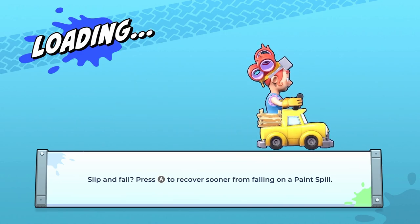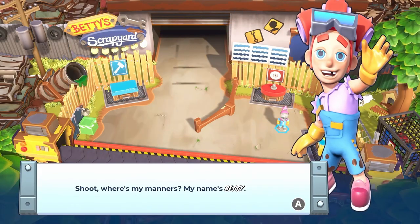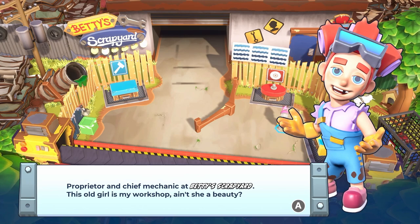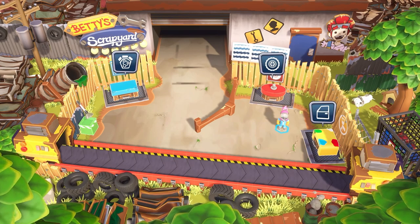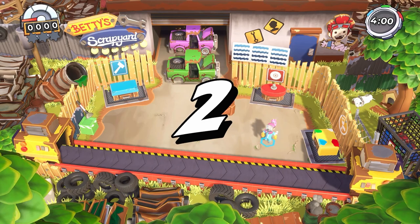Slip and fall — press A to recover sooner from falling on a paint spill. So that's why you've got to clean up, because you slip over. Shoot, where's my manners? My name's Betty, proprietary chief mechanic at Betty's Scrapyard. This old girl was my workshop — ain't she a beauty? If you want to make a name for yourself on Octane Isle, this is the place to start. Scrapyard Shuffle — ready up. 3, 2, 1.